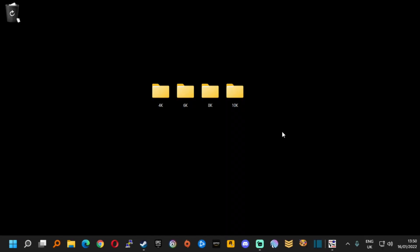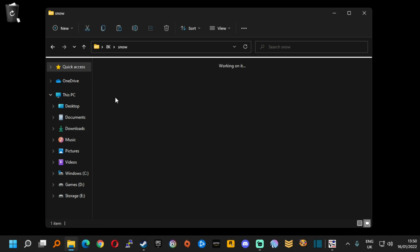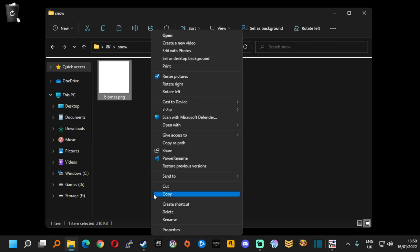Let us now go through the process of making our single biome map. We have the files here that we've downloaded from the Google Drive. We generated an 8k map and we're going to make everything snow. So I'm going to click on the Snow folder and find the biomes.png file. Right clicking on this we can then copy it. If you're in Windows 10 it will look more like this and you can hit copy.